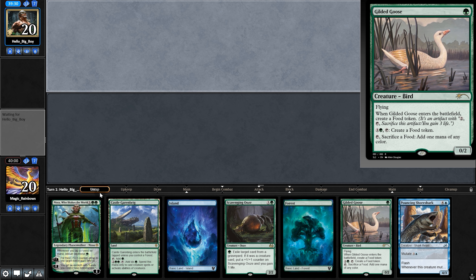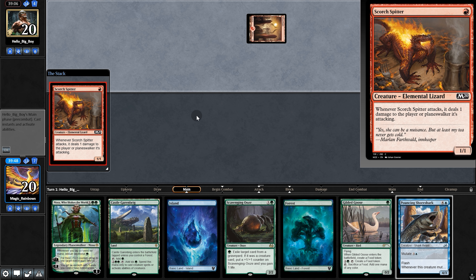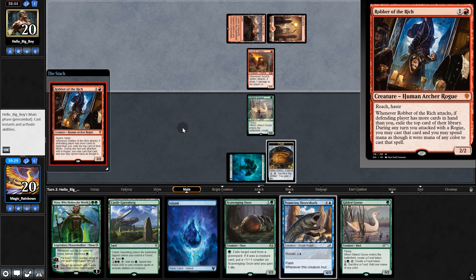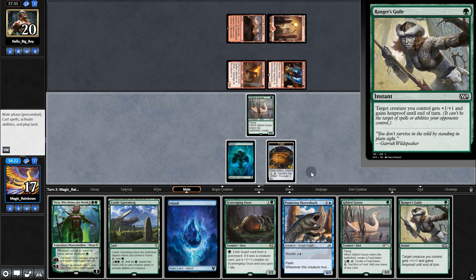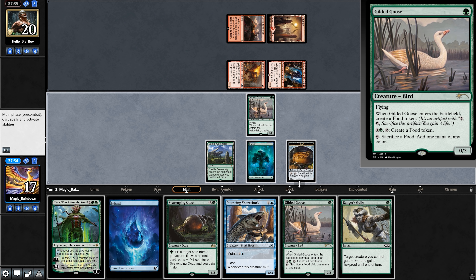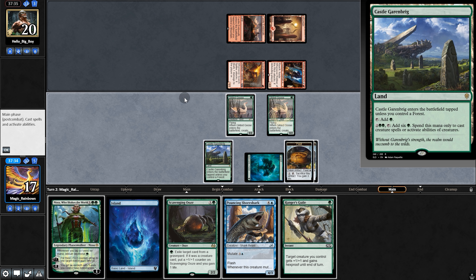In game two, this hand seems okay — Pouncing Shoreshark especially — so we'll keep. Opponent plays Spitter and we play Gilded Goose. Opponent plays Robber, swings — Robber hits a Shoreshark. We block; we're at 17. Back on our turn, our hand is kind of lacking, but Goose could be pretty good here. We'll go with Goose and pass back.